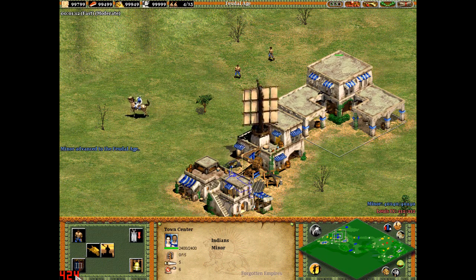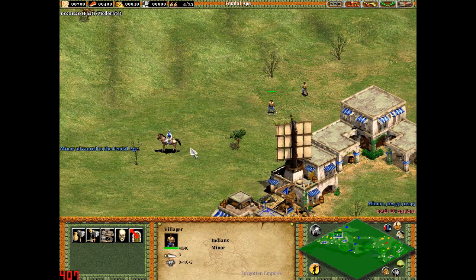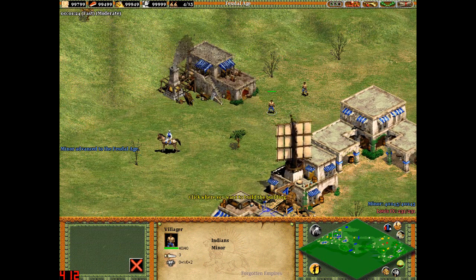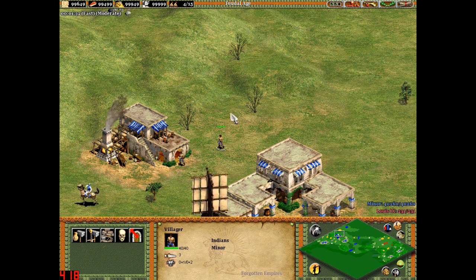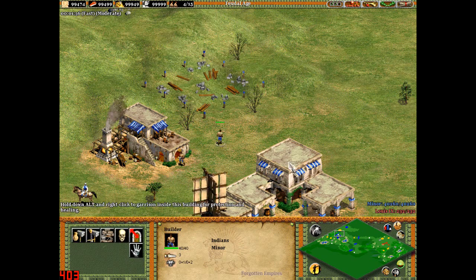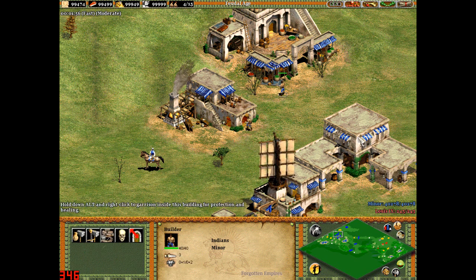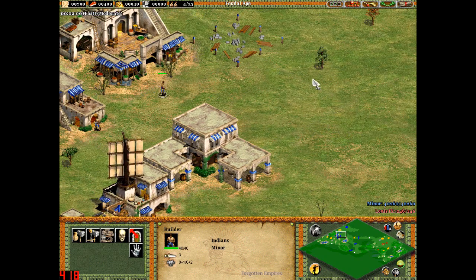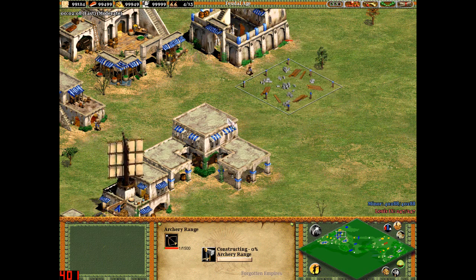The Elephant Archer is the unique unit of the Indians in the Castle Age, and they can be created like any other unit from the castle. India has loads of elephants and they can be quite heavily armoured, so the Indians decided to make good use of this and fire arrows from the top of them. It's as simple as that.